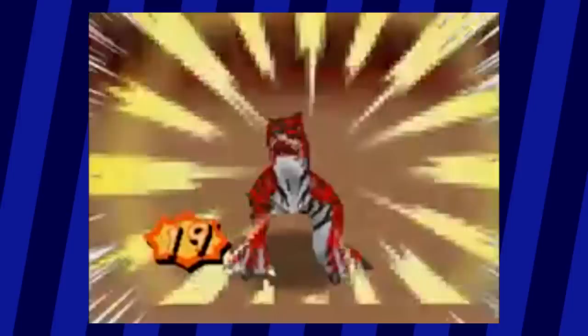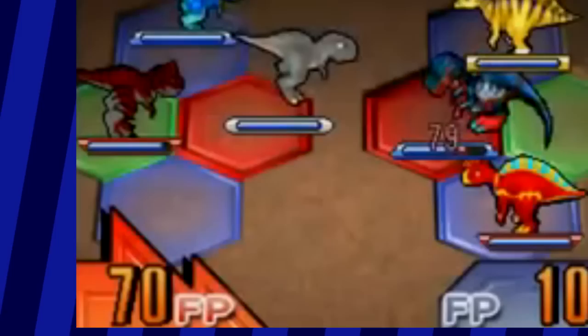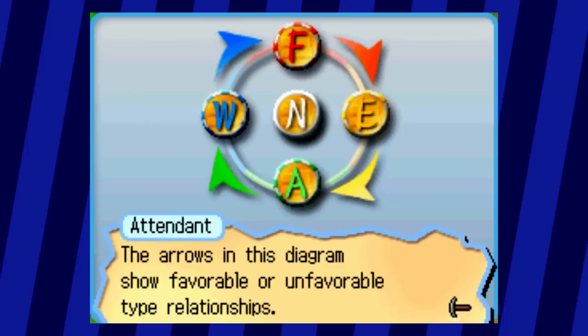Just like the cleaning minigame, the battle system of Fossil Fighters also appears to be pretty simple, but the further in you get, the more important it is to rely on strategy. Basically, in each battle you can have a maximum of three Vivosaurs on the field, each in a specific position. They each have a set number of attacks and abilities depending on which parts of their fossils you've cleaned, with those attacks only being available if you have enough FP — points you use to fight that recharge after each turn. Fossil Fighters also utilizes a type system, with most Vivosaurs having an element they're strong against and weak against, unless they're neutral.